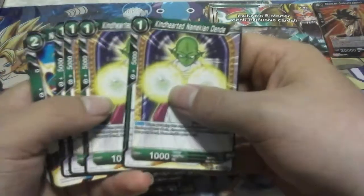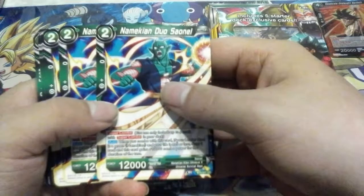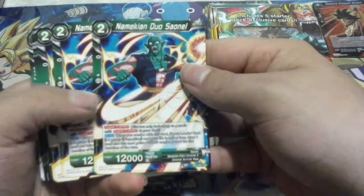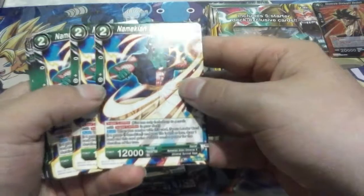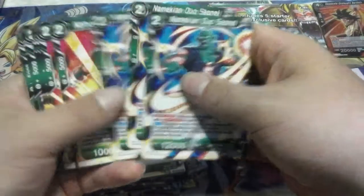Kind-Hearted Dende is your typical one-cost searcher — search the top three for a Namekian, so that's pretty good. Then another version of Sonnel — this is a super combo and we get four of those. No deck is complete without four super combo, which is all you're allowed.